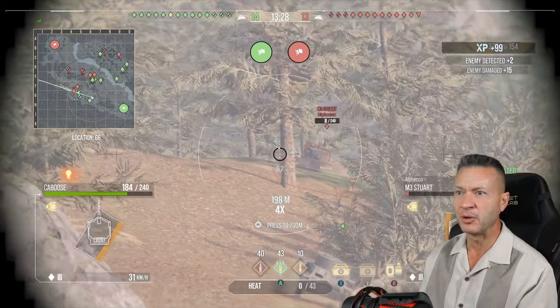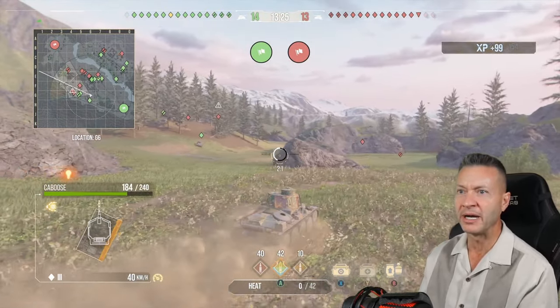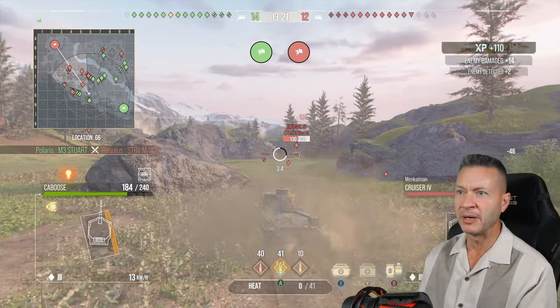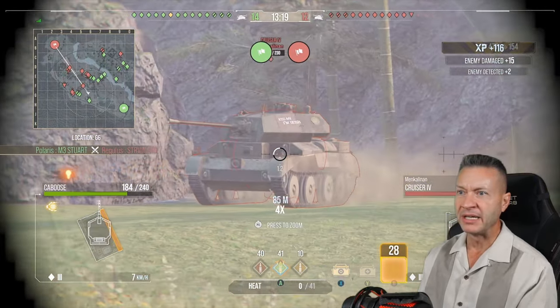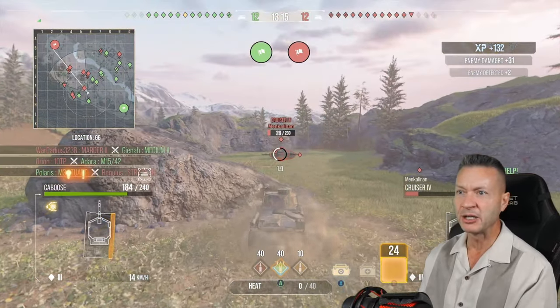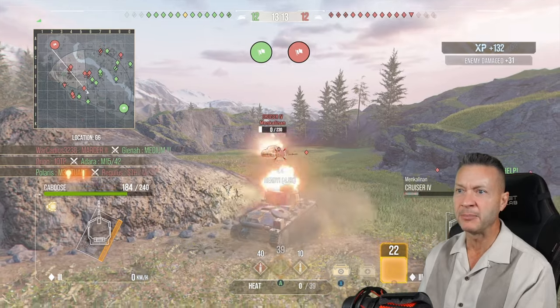The Steward's down to eight hit points — can we hit him? We hit somebody on the other side of the map. A Cruiser IV coming around the mountain — we got him for 100 hit points, then hit him again for 102, taking him down to one-shottable at 28 hit points. Pow.